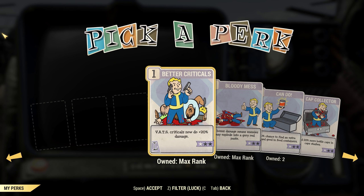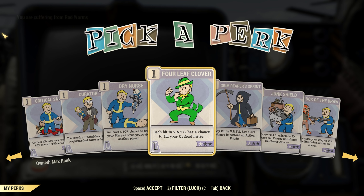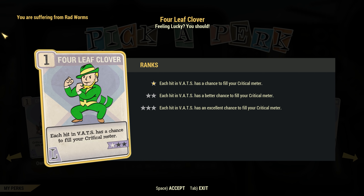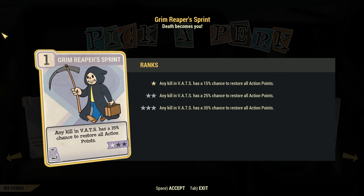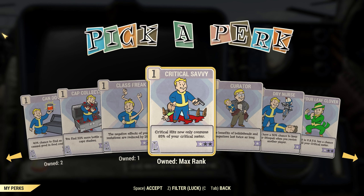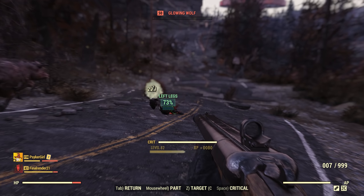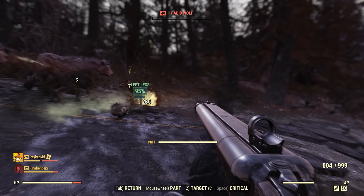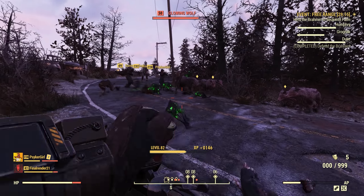In terms of luck you could replace or equip alongside critical savvy: level 3 of four leaf clover, which means each hit in VATS has an excellent chance to refill our critical meter, or level 3 of grim reaper sprint, which gives us a 35% chance to refill our action point meter every time we kill an enemy in VATS. But really it's down to personal choice. I like critical savvy because it's a flat reduction of critical point requirements rather than just a percentage chance to refill the meter.